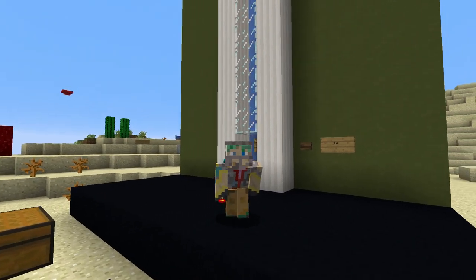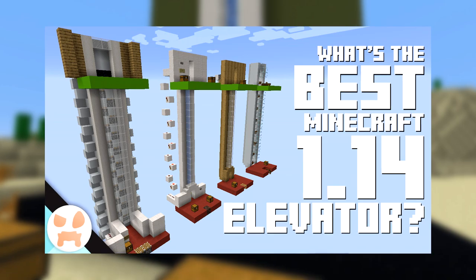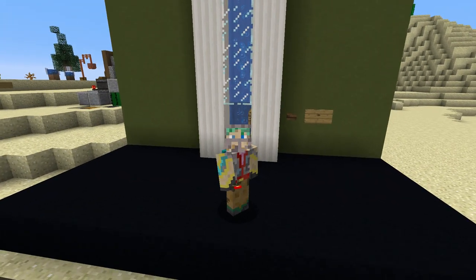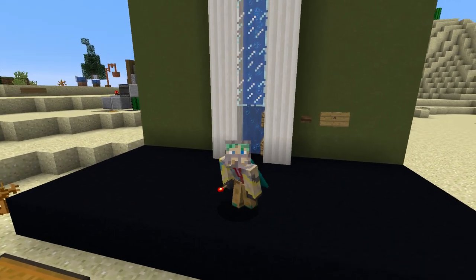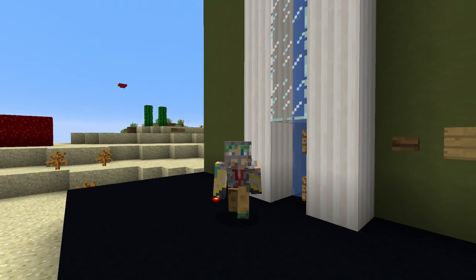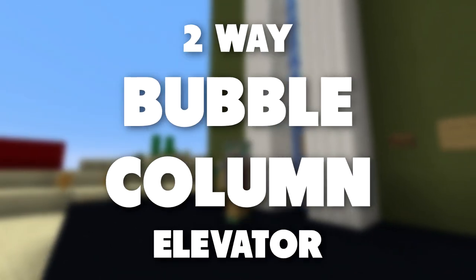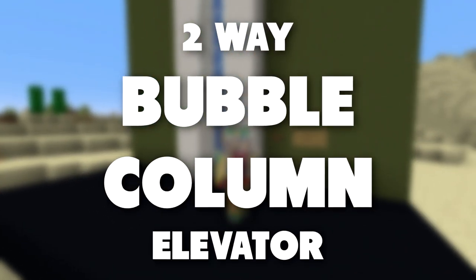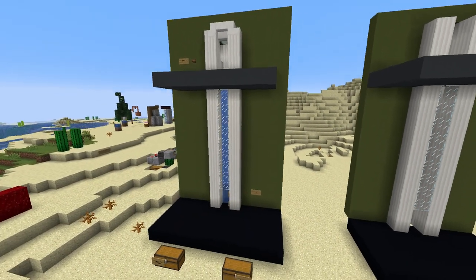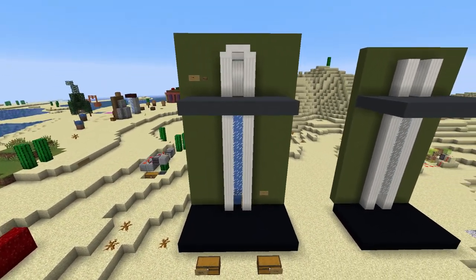Hey everybody, I'm Waddles. So last week I made a video experimenting with elevators in 1.14. In that video I had a two-way bubble column elevator. You guys seem to have taken some interest in that elevator, so today I'll be making a tutorial on that two-way bubble column elevator. The wonderful thing about this design is the fact that it is expandable and also compactable.